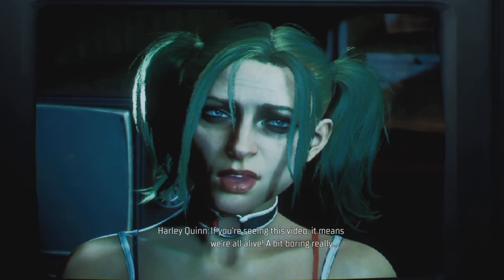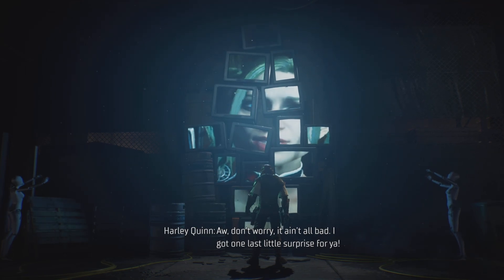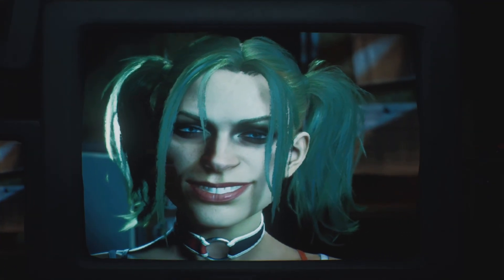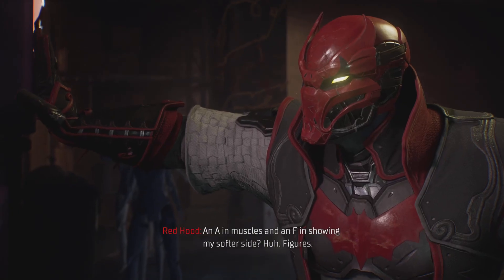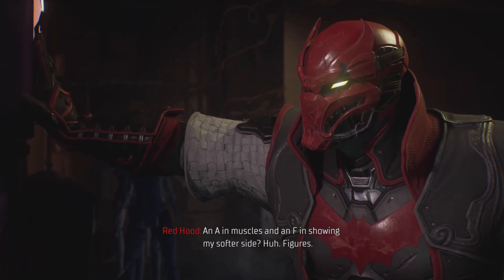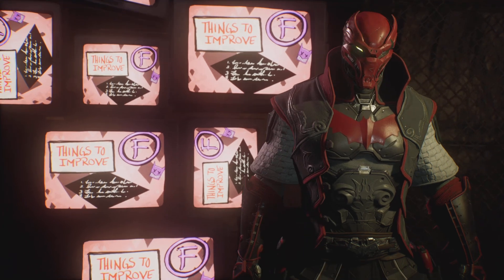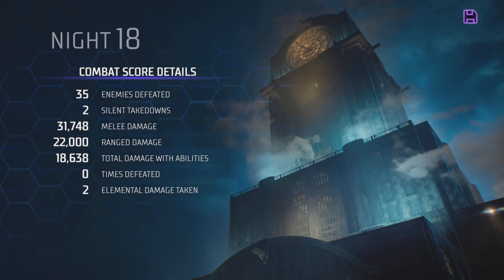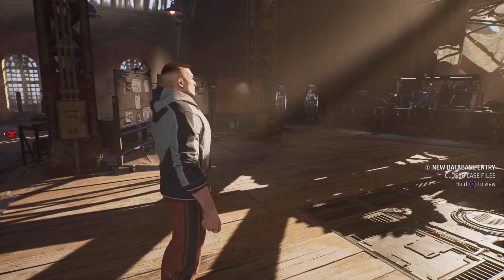If you've seen this video it means we're all... a bit boring, really. Don't worry, it ain't all bad — I've got one last little surprise for you. An A in muscles and an F in showing my softer side! So that right there — if I was a different character, who would that have been? Working hard or hardly working? Hardly working. Achievement unlocked. Yeah, I think we're going to go for a bunch of these Harley Quinn things.